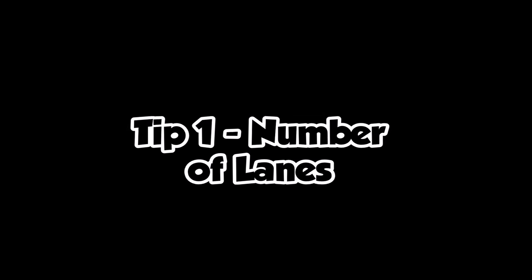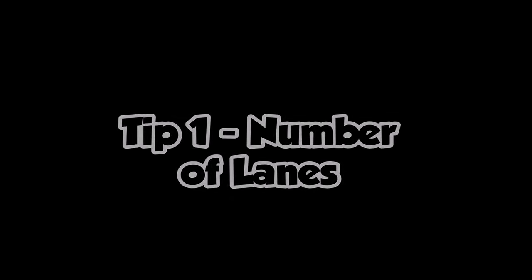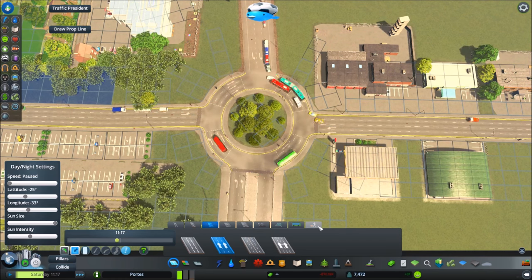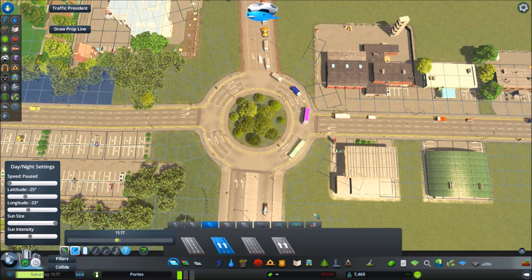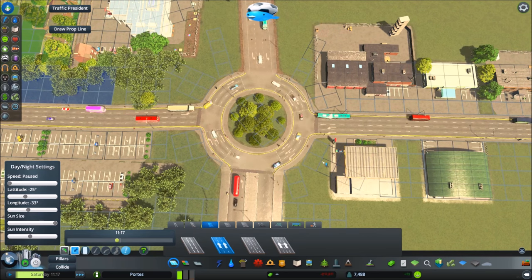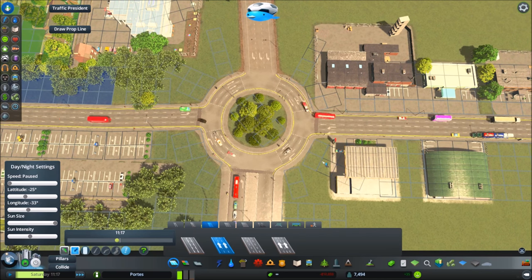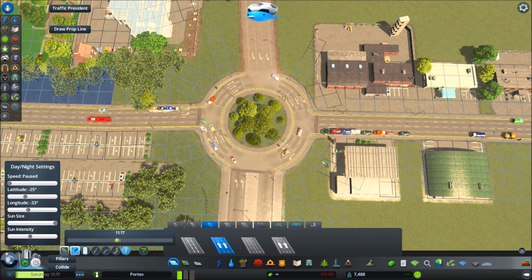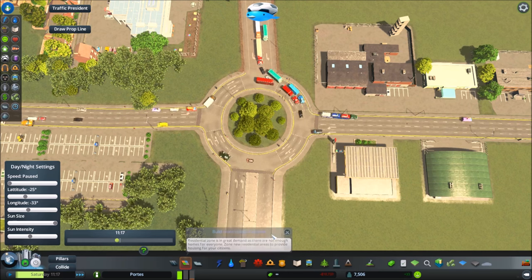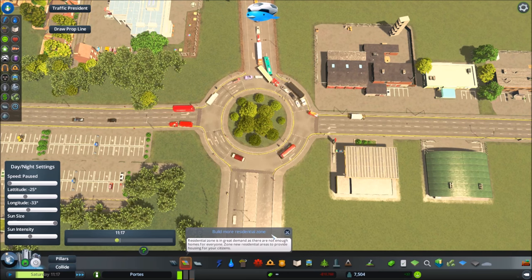Tip number one: number of lanes. Bearing in mind that this roundabout in particular is bringing in highway traffic from the north and south, a small industrial area from the east, and a high street from the west — with this in mind a three-lane roundabout is definitely needed. It all depends on what traffic is flowing through, but this one in particular does need three lanes.